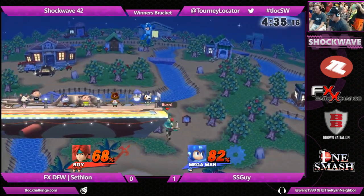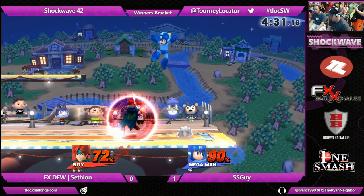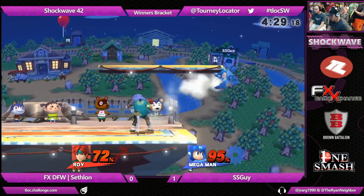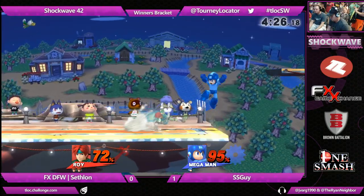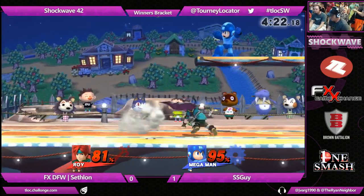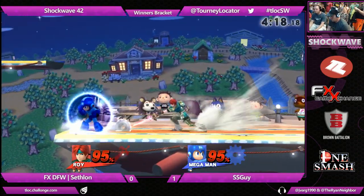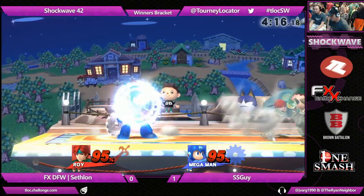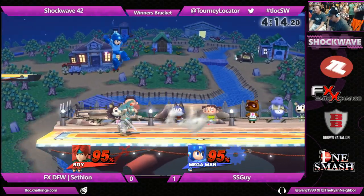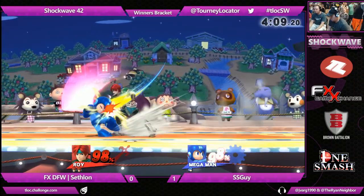That flare blade coming in clutch. SSGuy weaving just around that fair. Roy's jab is so good at covering space — reminds me of Marth's jab in the way that it's just a fast way to cover space. Because even though Roy is pretty strong, like Marth, some of his stronger attacks — in particular the smash attacks — they might come out quick, but they have a lot of end lag to them. And that's what SSGuy is also looking for: opportunities to punish based off of those.